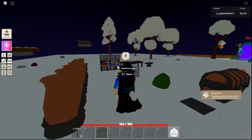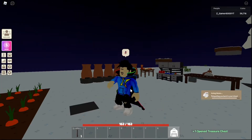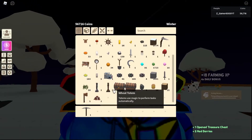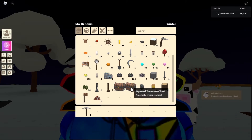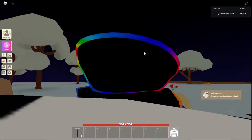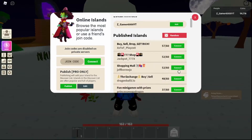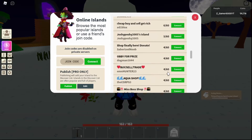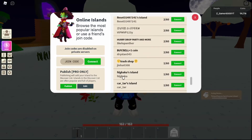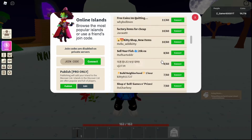I got the treasure chest and I can sell this for a couple hundred thousand. If you have empty chests you can also sell those. I got one treasure chest and four open chests. I'm gonna sell this treasure chest for 100 to 200k. Let's go to a publish island — I'll look for one that isn't sold out yet, because on the last page most islands are already sold out.